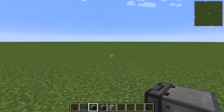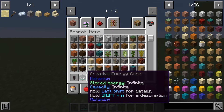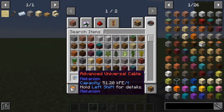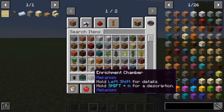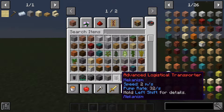Let's just get started on the build then. What you'll need for this is some form of power. In this case it's coming from this creative energy cube. It can come from heat generators starting off, it can come from biofuel generators — it doesn't really matter. You'll obviously need some universal cables. You'll need the enrichment chamber and the energized smelter.